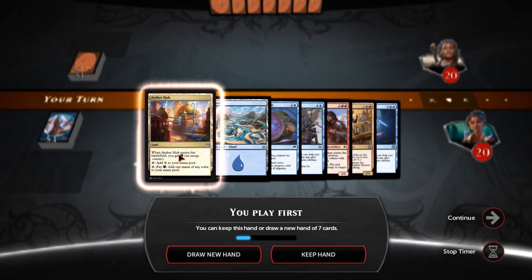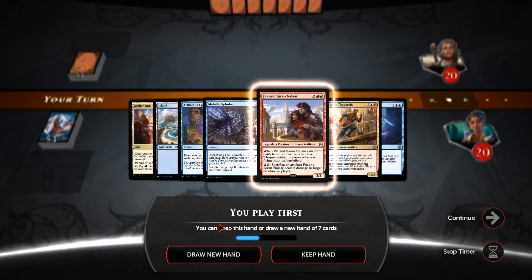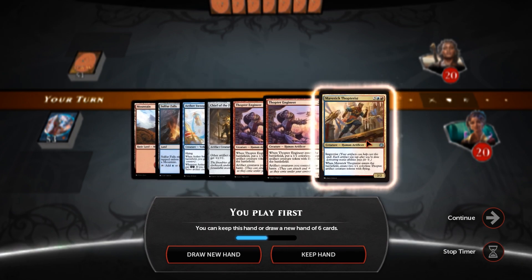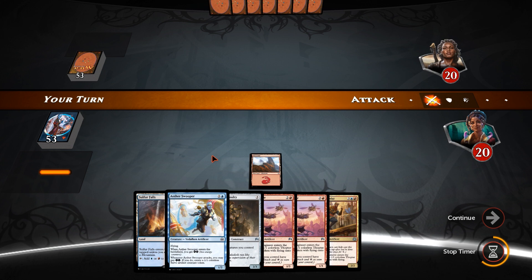Okay, let's go. We've got both of our colours, but we've got a lot of expensive stuff and we don't really do anything unless we draw a land, so I'm going to throw it back. This one's much better — we've got both colours yet again, but we have a turn 2 play with the two lands that we have, so that seems good enough to me.